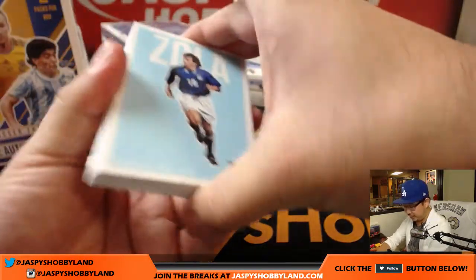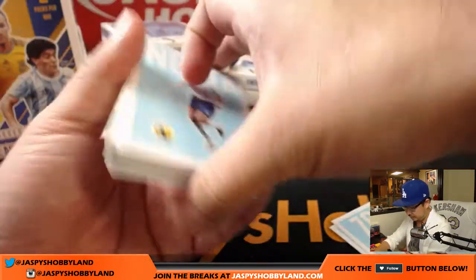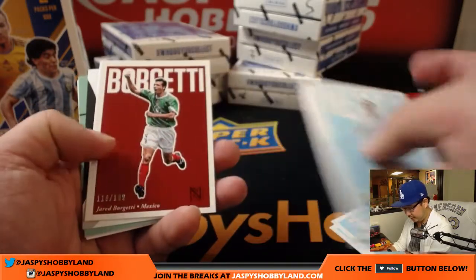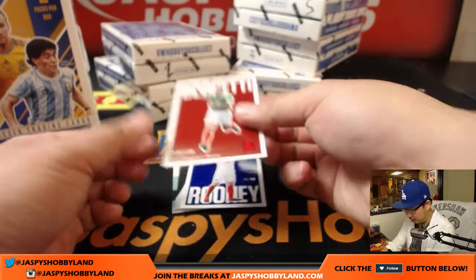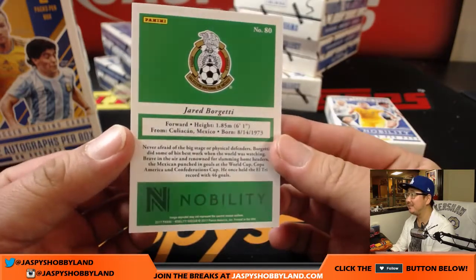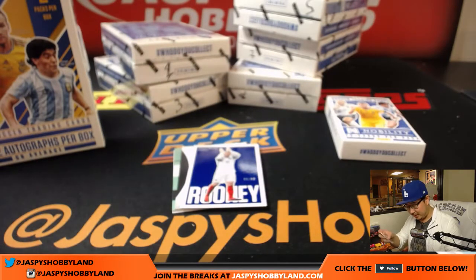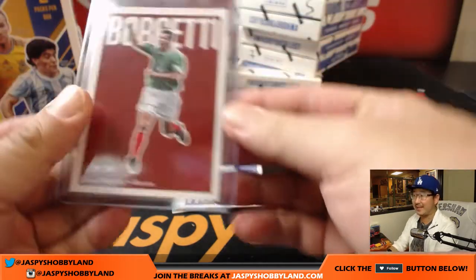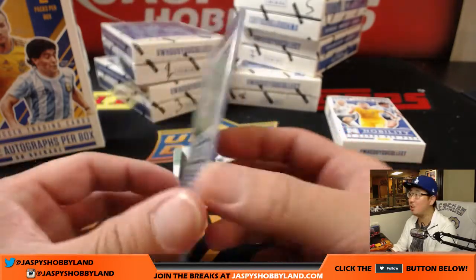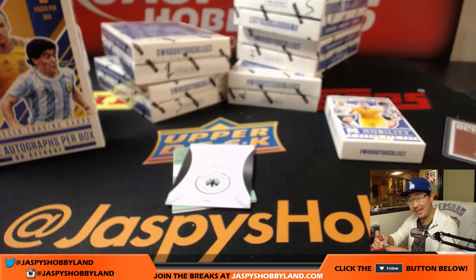Really like the way the base cards look. There is a Borchetti — 118 out of 199. That goes to Mexico, that'll be for Sam with the Denmark-Mexico-Wales combo. And we got Wayne Rooney for England — 36 out of 99. That goes to Casey with England.